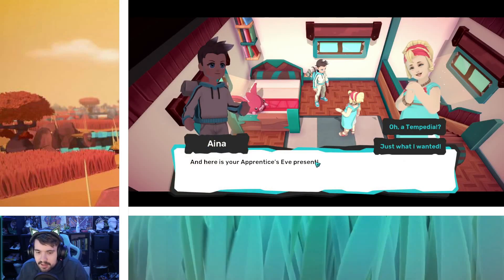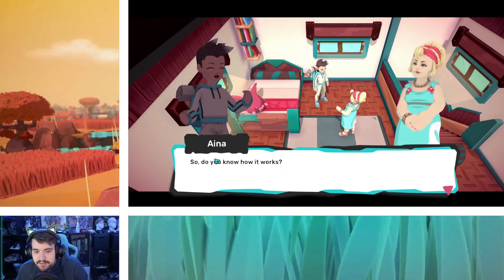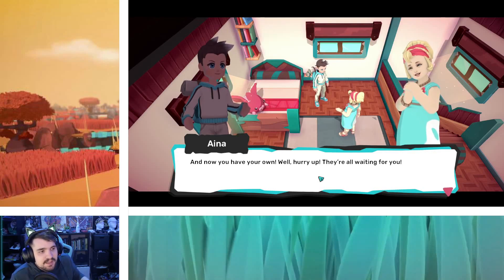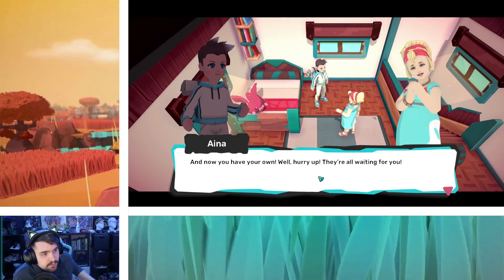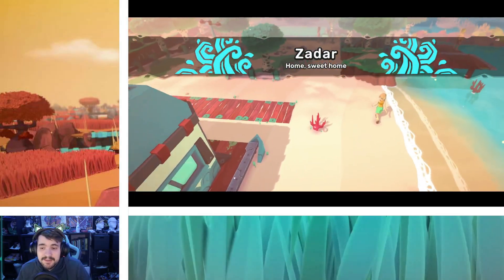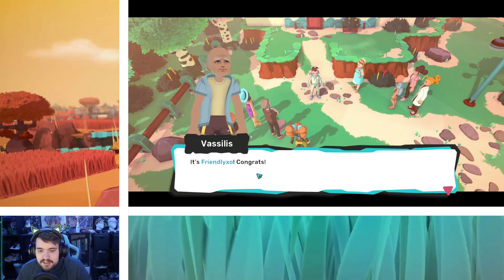Here's your Apprentice's Eve present — a Tempedia! You're an apprentice now. Soon you'll be heading into Archemiad, so you'll need a good Tempedia. 'Do you know how it works?' 'Yeah, the Tempedia lists all the TemTems I catch, and stores info about them. Professor Constantinos showed us how to use it.' I like the subtitles displayed on screen. This game is really pretty — I like the art style. It's not overly detailed but it's detailed enough, doesn't look like plasticine or rubbery cartoony.